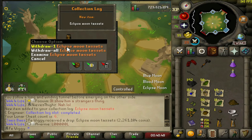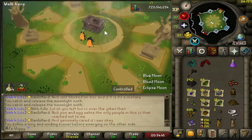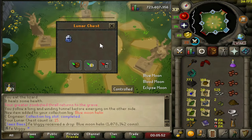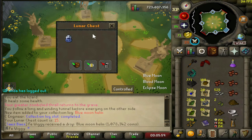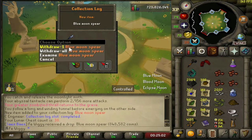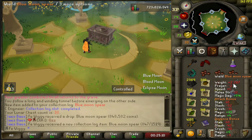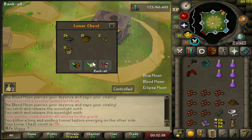Eclipse Moon Tassets - that took only 6 chests. There's the first Blue Moon armor - that's very good, we need that for the master clue step. Another Blue Moon - Blue Moon Spear. It's the first one, but the second Blue Moon piece, so I only need 2 more. And there's 50 chests so far, a little nice milestone.